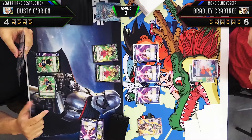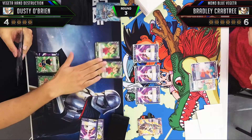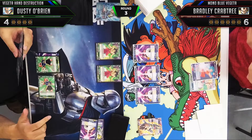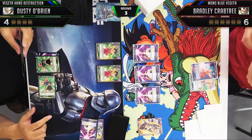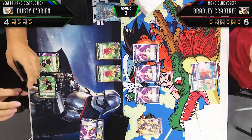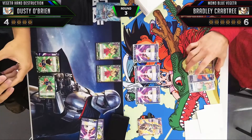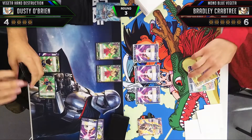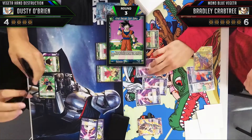Bradley still has six life, so he's not going to pressure me very much this turn. One thing I always talk about — and Bradley does this turn — is using the cards in your battlefield as like your second hand. It's a very good strategy against Vegeta Hand Destruction because I can't really affect those cards; the deck struggles affecting cards on the field. So you can use those cards to keep pressuring Vegeta, which is a very good move.